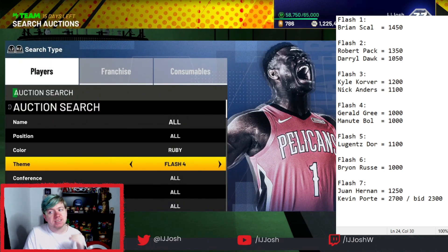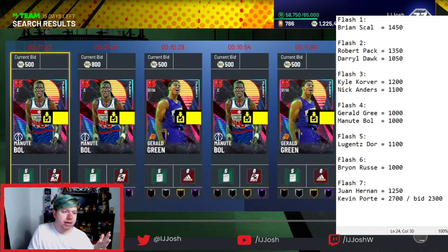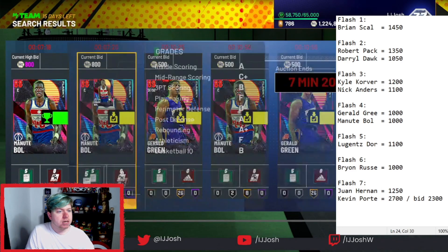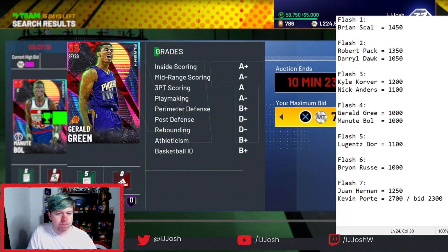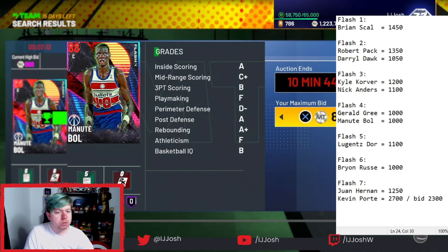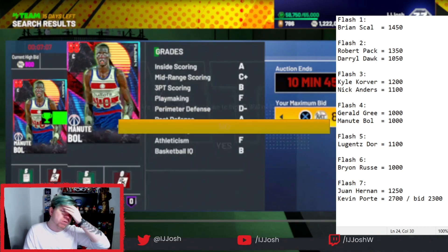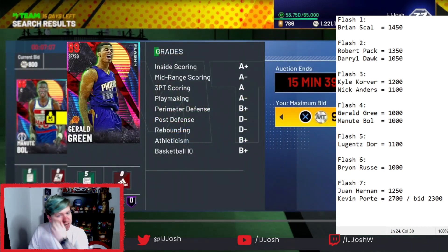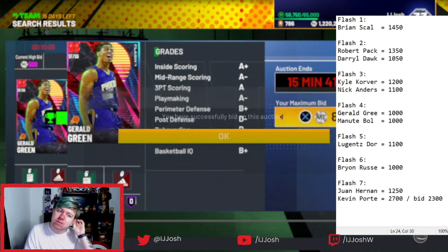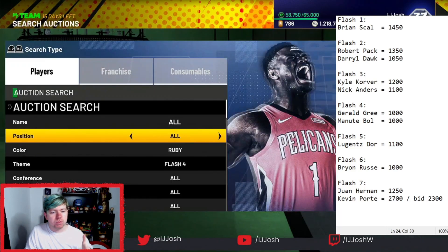Even 40 MT is not a lot, but because you're bidding on a lot of cards, it stacks up. Next ones are Gerald Green and Manute Bol at about 1000 MT each — I know I'm going to be bidding 850 for these, just because I can make at least 50 MT on each card. You just keep going and going until you've done every single one of these flash sets. You can also do this for Idols sets if they release more idol cards.